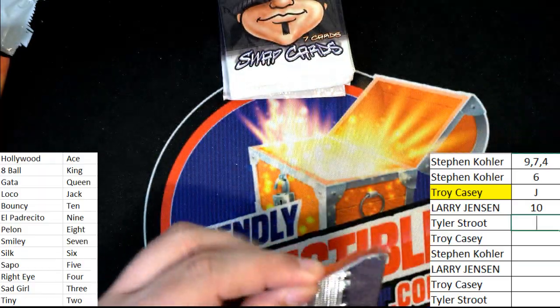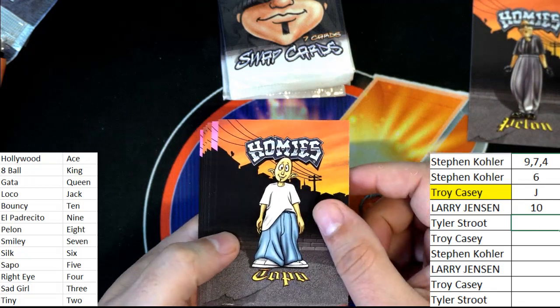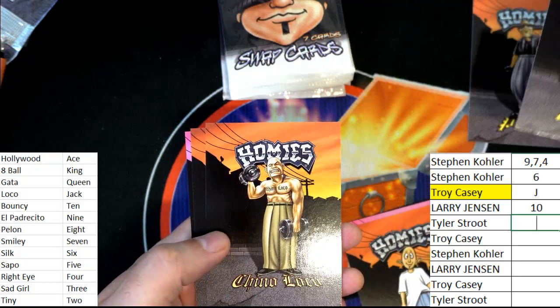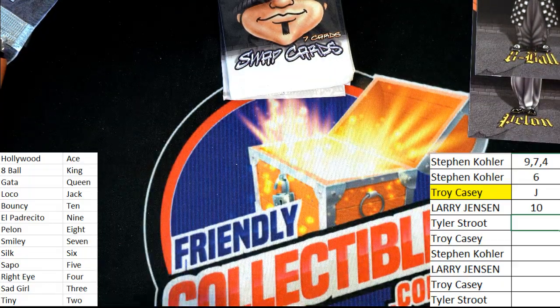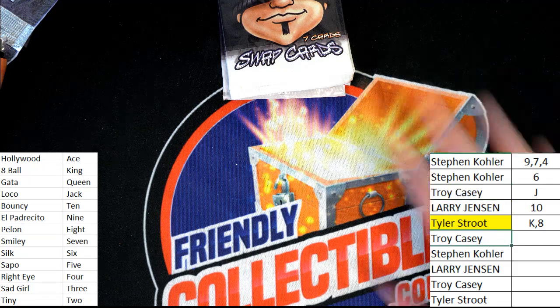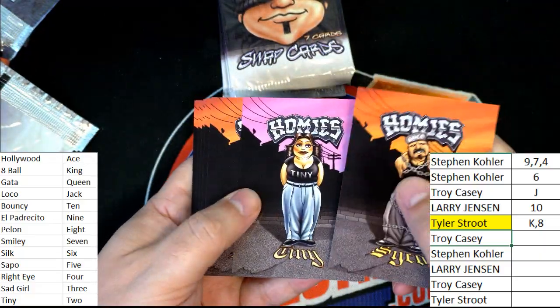Tyler S, just looking for a nice hand. That's a ranked number eight. Eight ball. King - oh, we got a new leader! New leader with a king. Eight. Tyler. Troy C looking to beat a king eight. Tiny is a two. So Troy C got a two on that one.